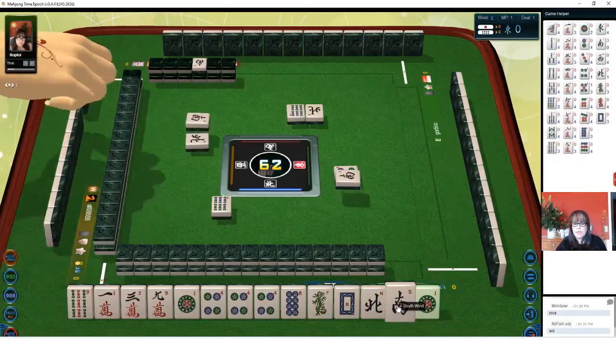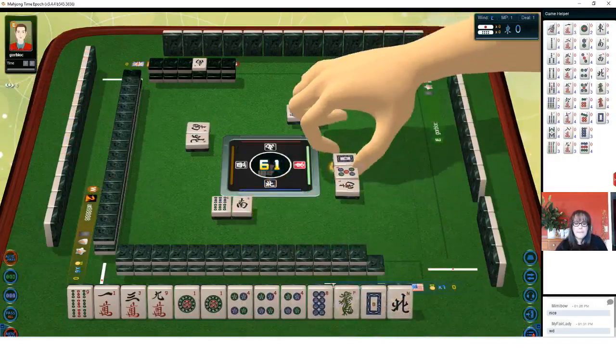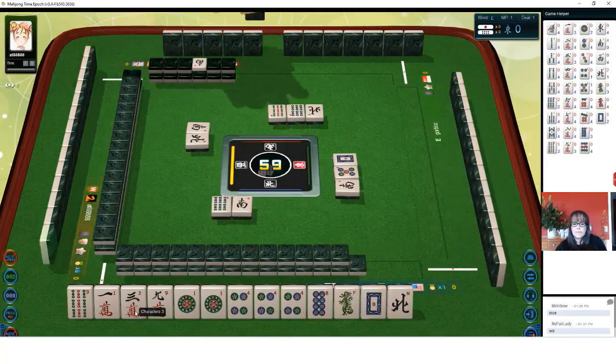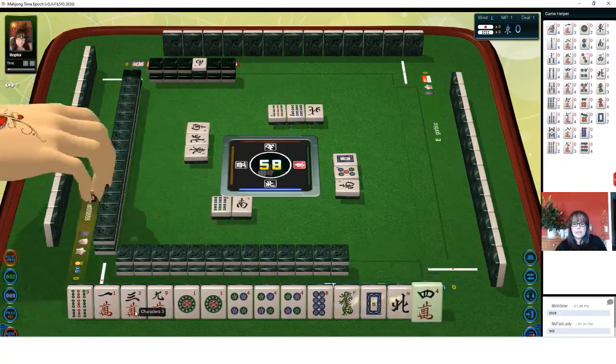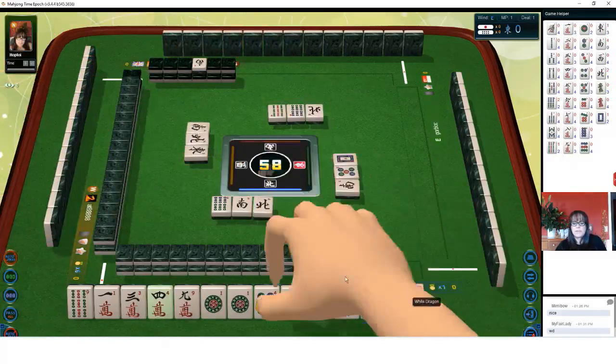North wind — we got another dot. South wind, so let's see if we can use them. White dragon. Nine bamboos. East wind. North wind — there's a four crack now. Four crack. Norths are out. North wind.